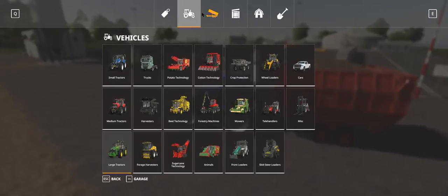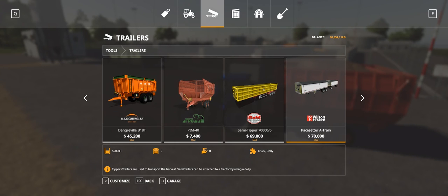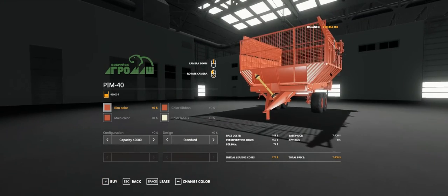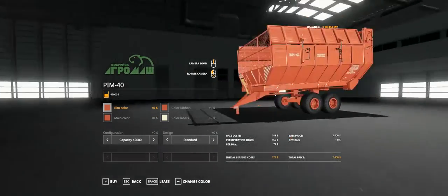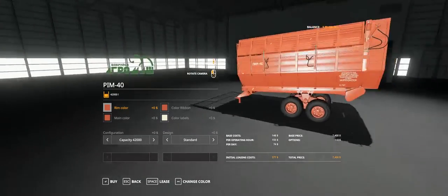Let's go into the shop - this is under normal trailers and they've got it listed as AgroMesh PIM 40. It's quite a chunky, wide, stubby trailer. It pivots on the axles. Quite nice the way the brake lines are all in there. So ribbon colour gives you the colour of your drive shaft covers and mechanisms - red, green, or black.